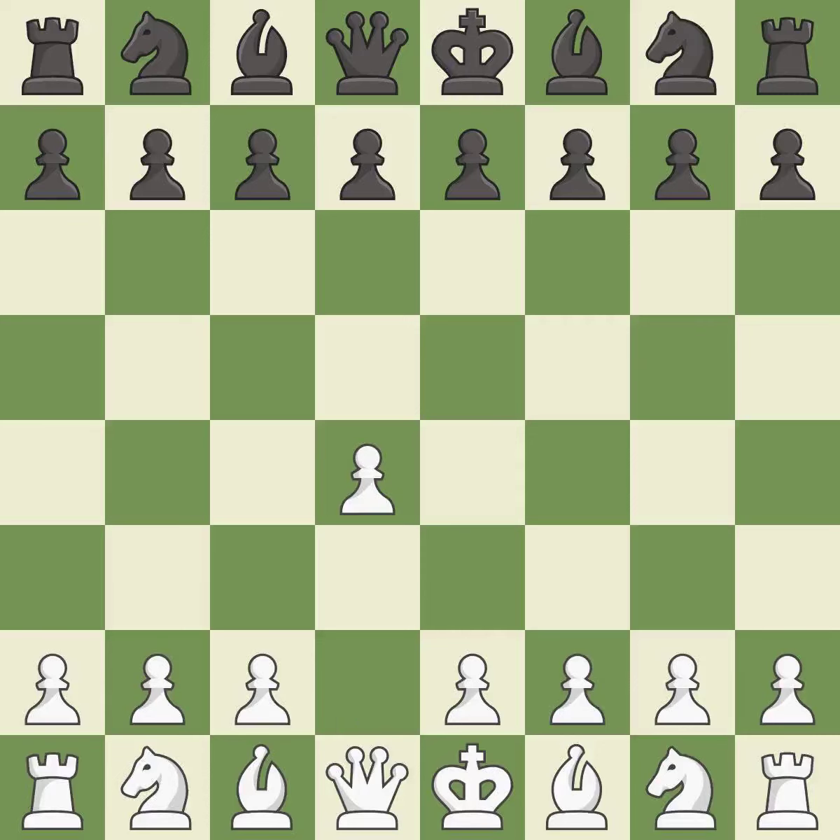Opening with the queen's pawn controls the center and usually leads to a more positional development of the pieces. The Indian game begins by controlling the important E4 square with the knight rather than a pawn. C4 builds a strong center by controlling the important D5 square and creates a square for the knight to come to C3 without blocking the C pawn.